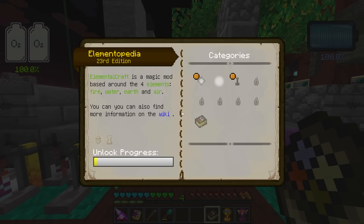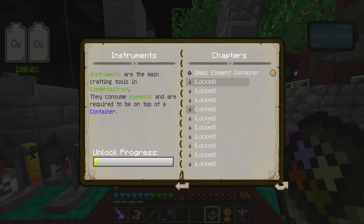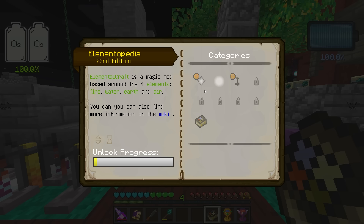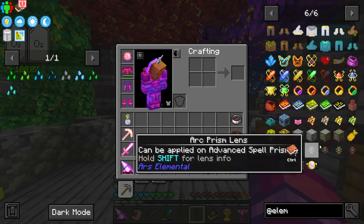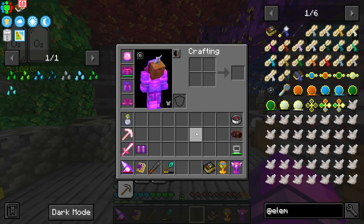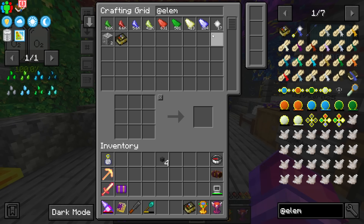Elemental Craft has a guidebook, however it doesn't just open up and show you a bunch of information right away. It prompts you to craft what it recommends, so you have to unlock progress as you go. Specific item information won't be there until you unlock it. The basics are still fundamentally the same as before — pretty straightforward on how things start.